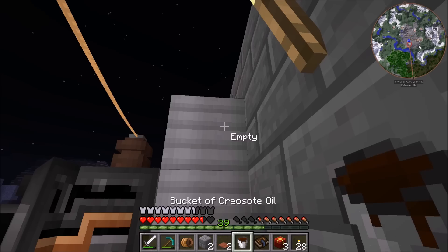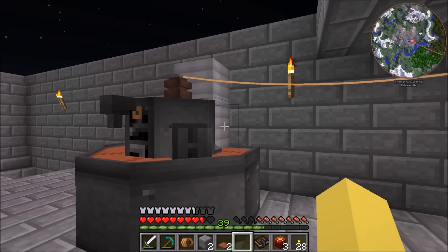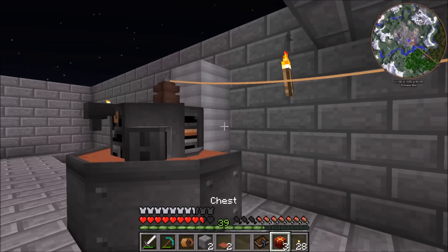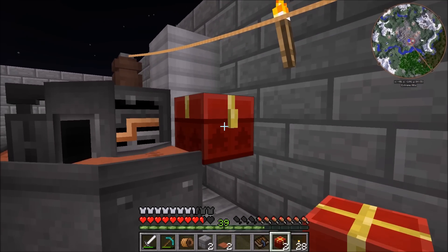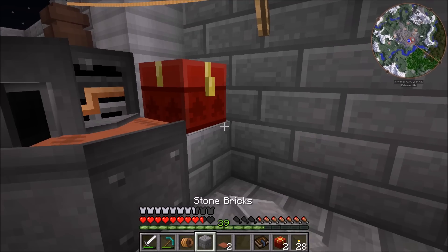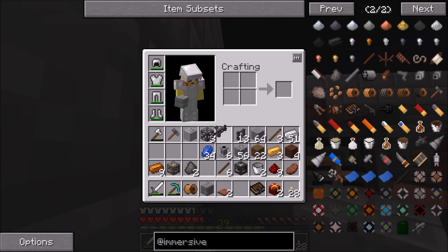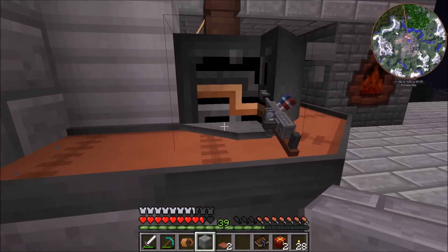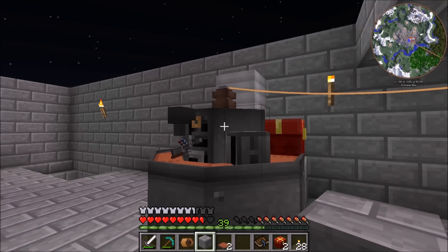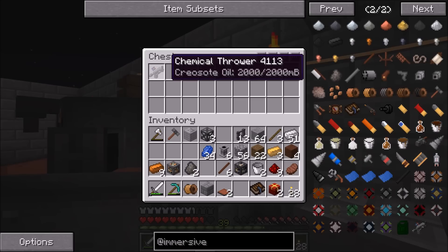Now that we have this set up, we can just add a chest on the far side over here, and it should automatically input into the chest when it's done. We can verify that by throwing it in there again - if it's full it'll just send it through into the final chest. I love the animation it makes when it's filling up. It should put it right into this chest, and there we go - it says it's got 2,000 out of 2,000 millibuckets.